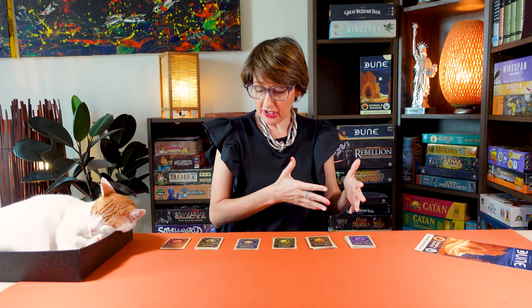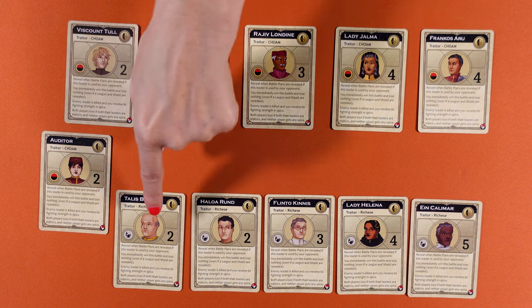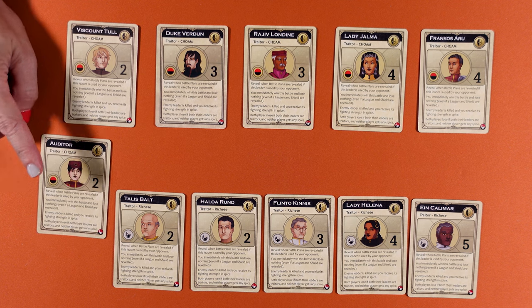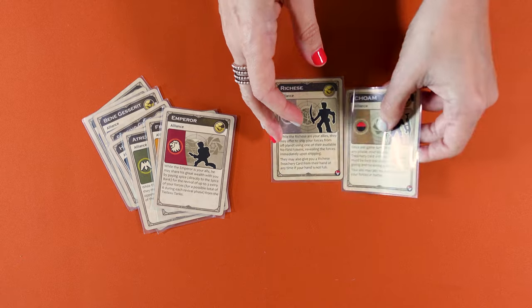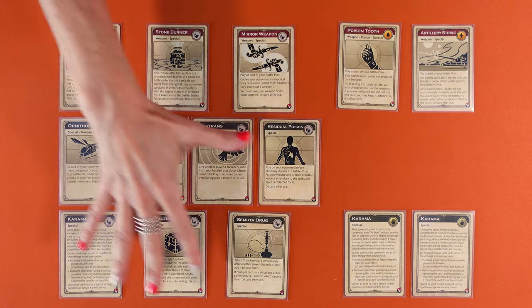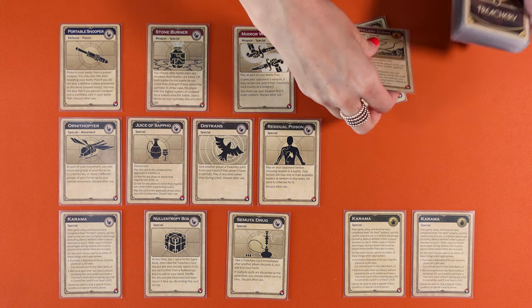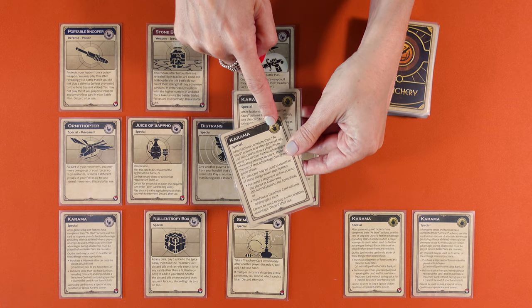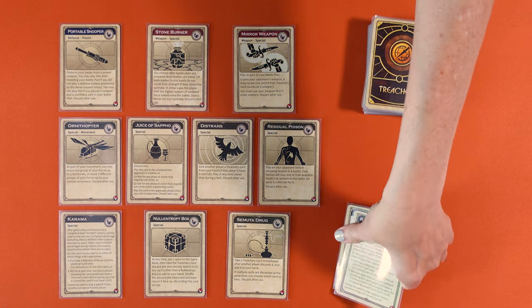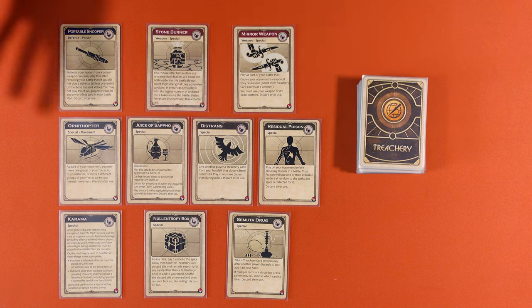To set up this expansion, start by adding the new cards to the base game. There are 11 new traitor cards, which you add to the traitor deck. Remove all treachery cards for factions not playing, and the Auditor if you're not playing advanced rules. There are two prediction cards to add to the Bene Gesserit prediction deck, two alliance cards kept aside with the others, and 14 treachery cards. If you're playing the Ixian and Tleilaxu expansion, replace the Poison Tooth and Artillery Strike cards with those from this expansion. There are also two updated Karama cards marked with a hand icon, which replace those from the base game. Shuffle the new treachery deck with those new cards. The other 10 treachery cards marked with the Richesse icon are given to the Richesse player.